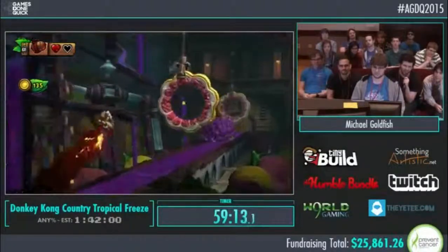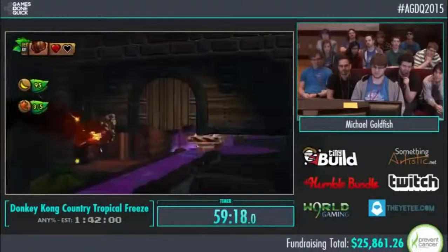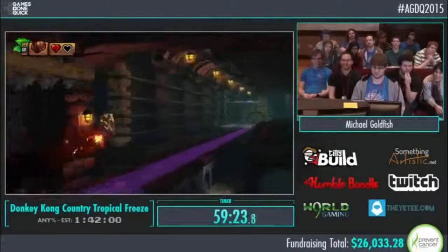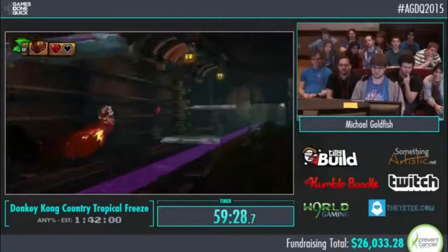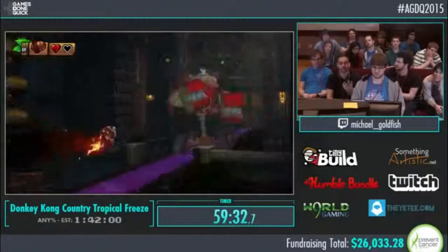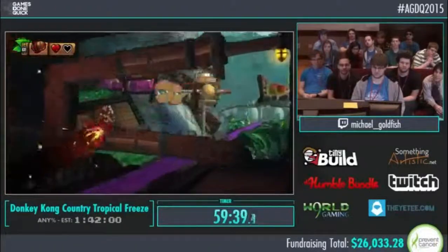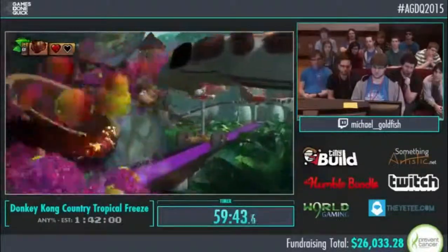We sadly skip out on a lot of levels that feature the dynamic over-the-shoulder camera angle that Retro Studios put into the game in the Any% route. In World 5 and 6, the game really ramps up the difficulty. Starting with 5-1, the next few levels are pretty challenging, and World 6 is really hard — both casually and speed running-wise. We do weekly races of this every Thursday.